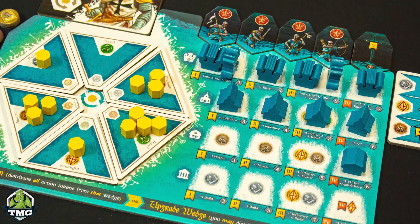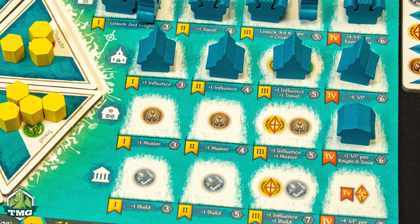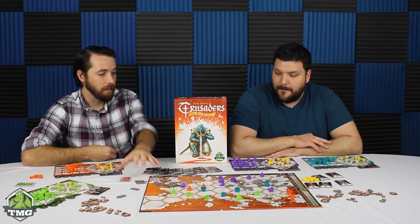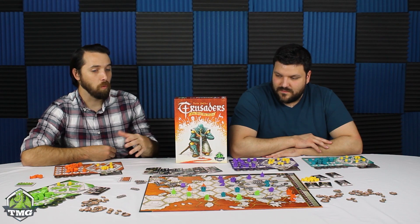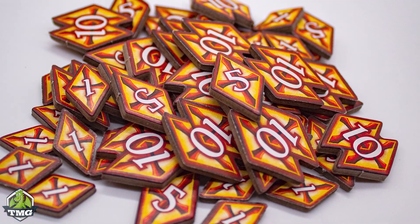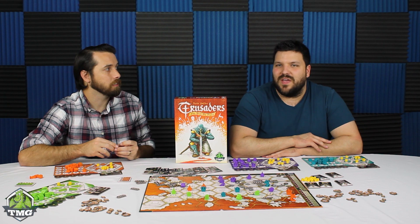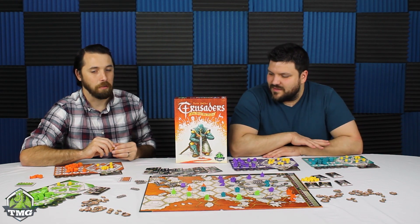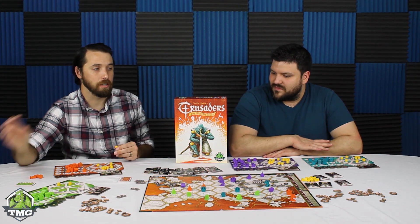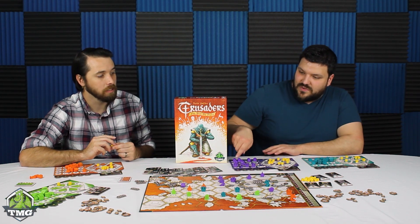As you put up buildings, it increases the power of all your other actions — you get bonuses. There's a little icon, so it matches up. The game is set with a set amount of influence out there, and once that influence pool is gone, we finish the round and whoever has the most influence wins. It's a set number of victory points and you're trying to get the most of them. There are extras too — whoever kills the most of each type of token gets bonus points, and you get bonus points for getting to your fourth level of building.